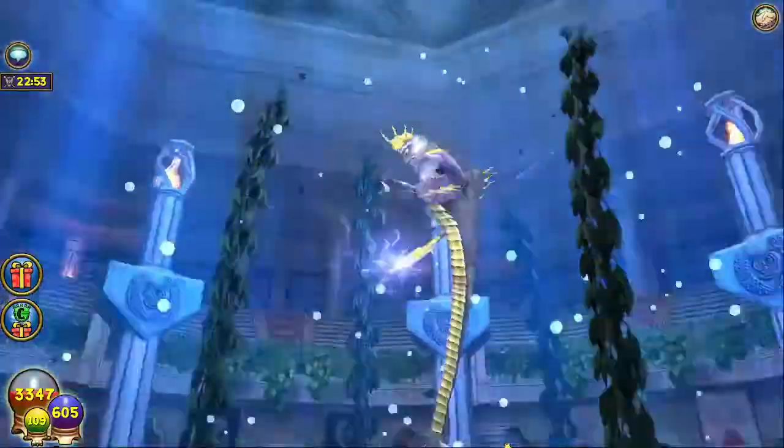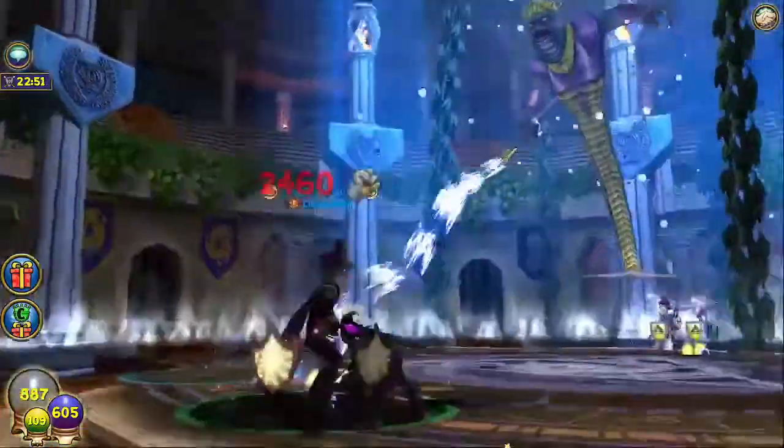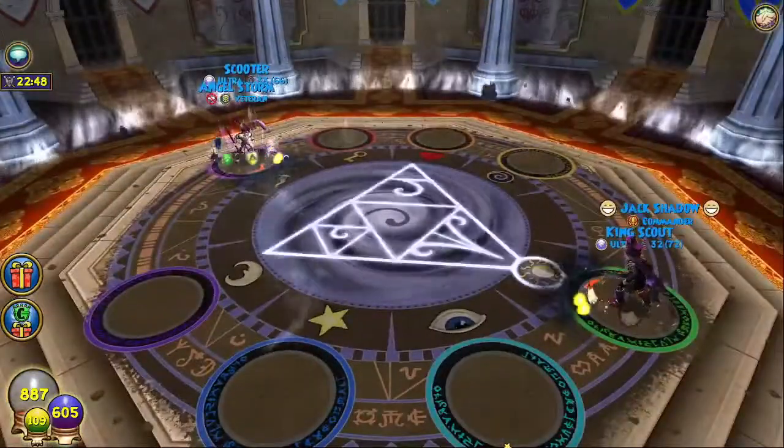Oh, it's a Triton? How much is that doing to me? Like, 3k? 2.5? That's a lot of damage for 6 pips and no buffs!